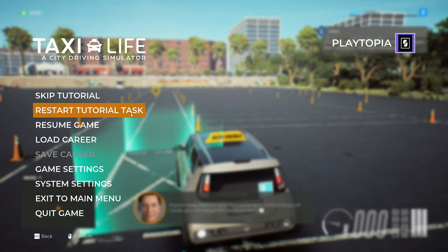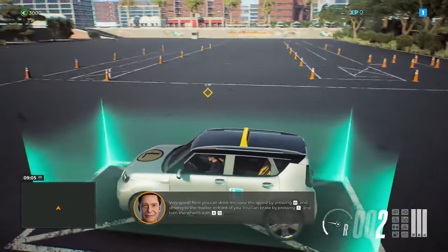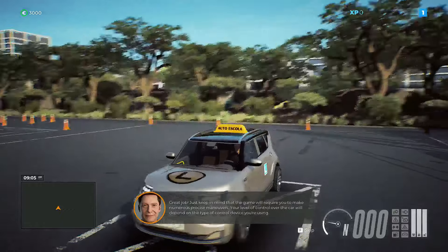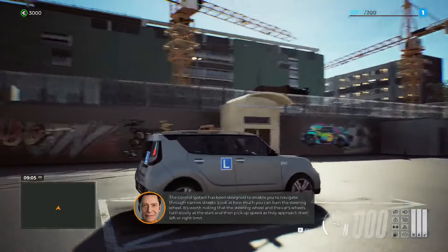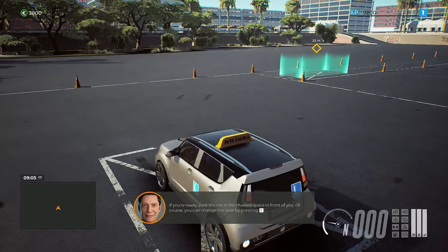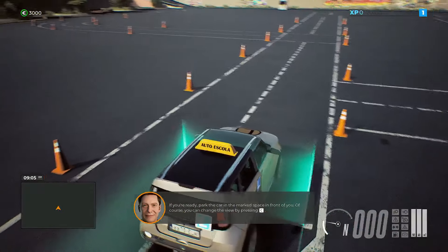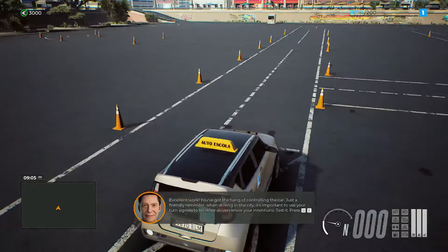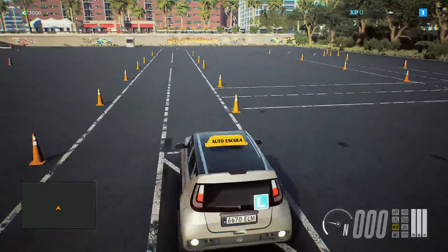The graphics are really nice — designed to enable you to navigate through narrow streets. Honestly didn't expect this. It's worth noting that the steering wheel and the car's wheels turn slowly. If you're ready, park the car in the marked space in front of you. You can change the view by pressing the view button.